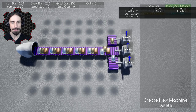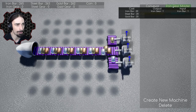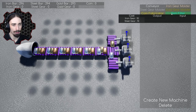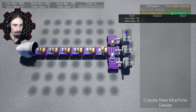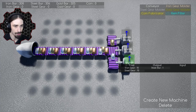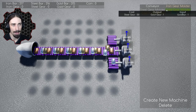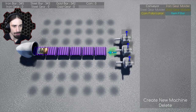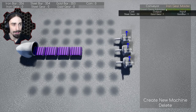The item filter takes inputs and filters them into separate outputs, which I guess we're going to need later. Now that we have some resource income, we probably want some gear development going on. I'm wondering if the item filter can take every other input and feed it in a different direction, or if it just designates gold one way, iron another. Let's try it out. Oh wait — I just realized I can't make an item filter because I need gears, not just bars. So let's make some gears first.